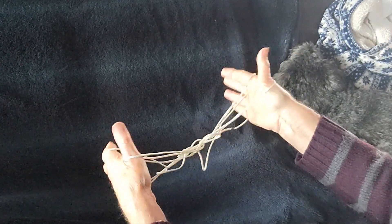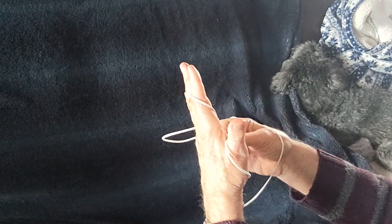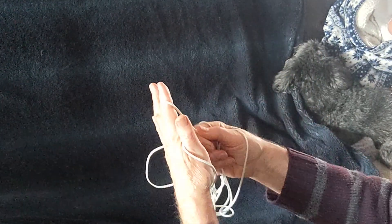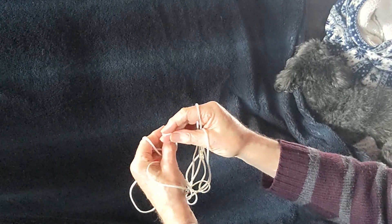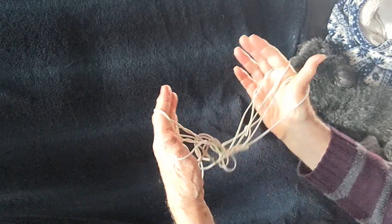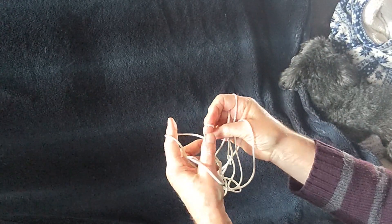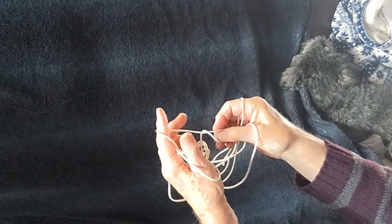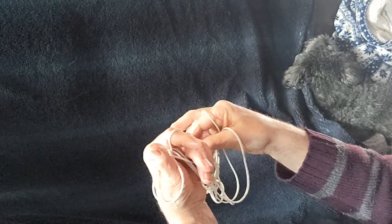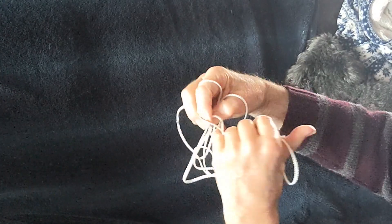You've got another little person you've made inside. Now I'm going to repeat that again. This time rotate the index finger away from you once and take the near index string, put it over the thumb. Draw the original thumb loop up through it and drop. This time just take the far index string — don't go under it — turn it twice away from you, put it over the little finger, and draw the little finger string up through that loop, replacing the original loop back on the finger.